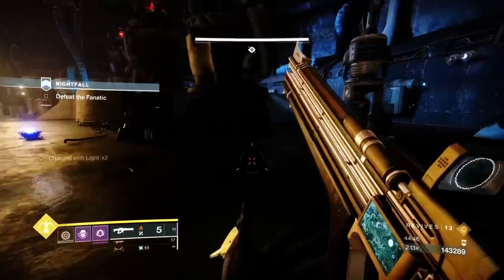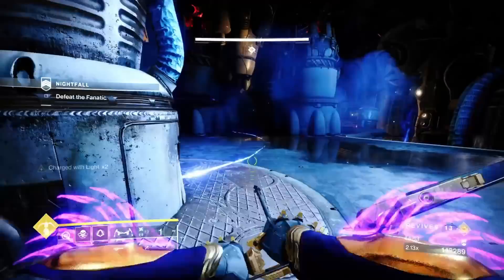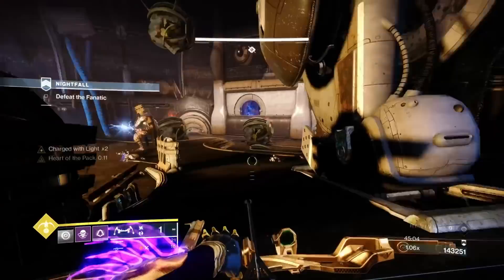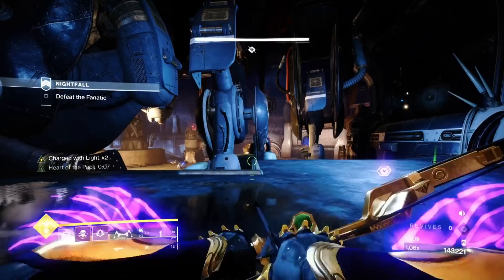Situate the boss for damage — do not start damaging the boss until you are ready. There's a really good place for burst damage. The problem is if you don't do enough damage you'll spawn a wave of ads and not be able to finish the fight, and you may die from over-committing. When you over-commit, make sure you do it well and have the boss in the right position.